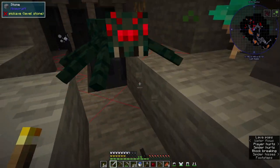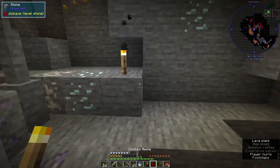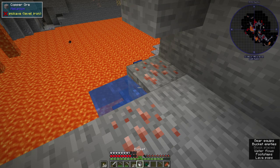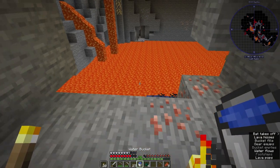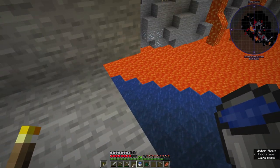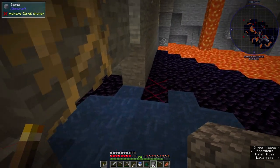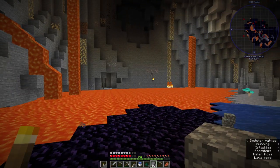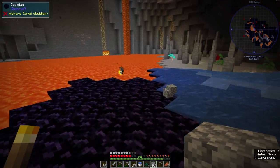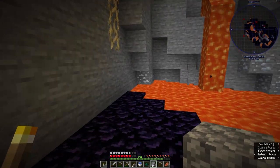Oh god, we are poisoned now - get lost buddy. We are just going to be hiding in a wall for a bit. There's this lava pit that I found ages ago and I made a bucket for it. Hopefully there is some good stuff down here - or at least that is what I am hoping for. Hello buddy - so what do we got here? Just a huge lava pit.